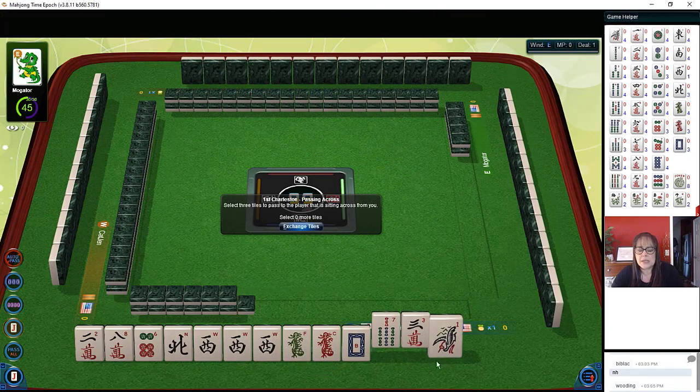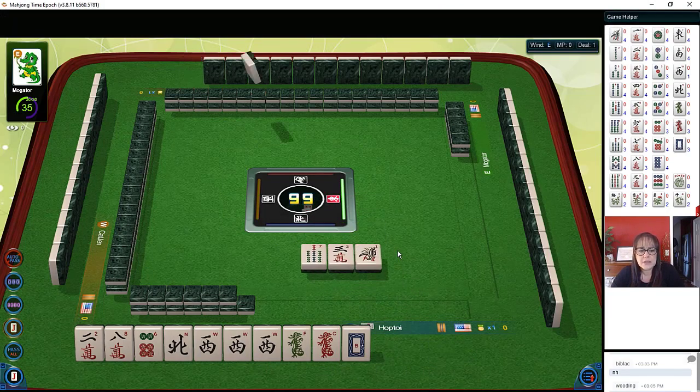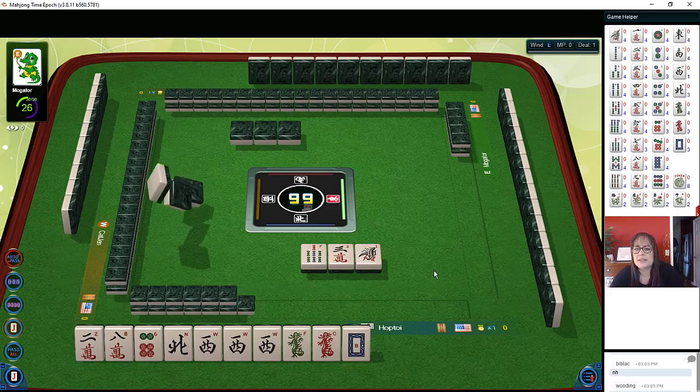We do have tiles we can pass here though. Pong of Wests — we want wins. We went right across, and we're on first left. Maybe the player to our left. Let's see if they maybe want to let go of some wins — East and South, preferably. And thank you.